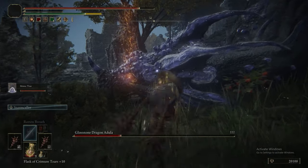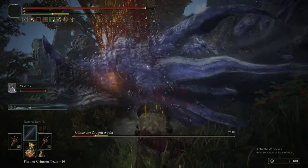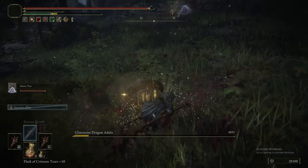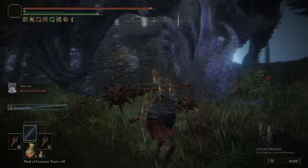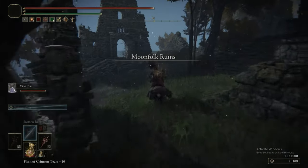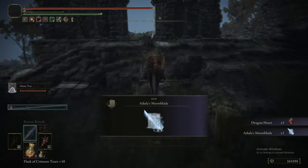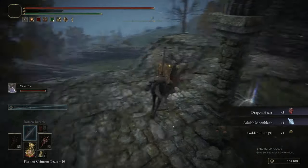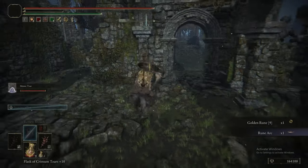There's only been one dragon strictly speaking — Ekzykes, the rock dragon in Caelid. And we did technically show you the method for that. But as you said, we have had the ability to do this. Now we've got three dragon hearts and Adula's Moonblade for our efforts.